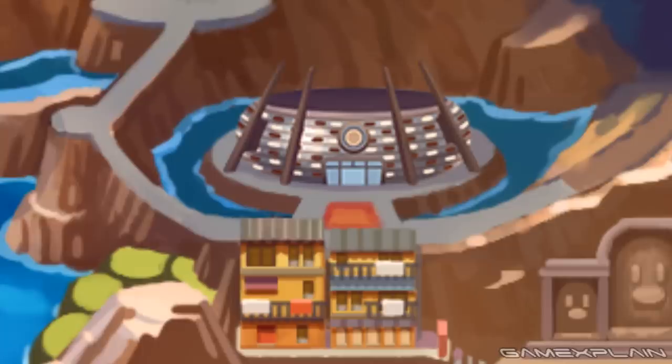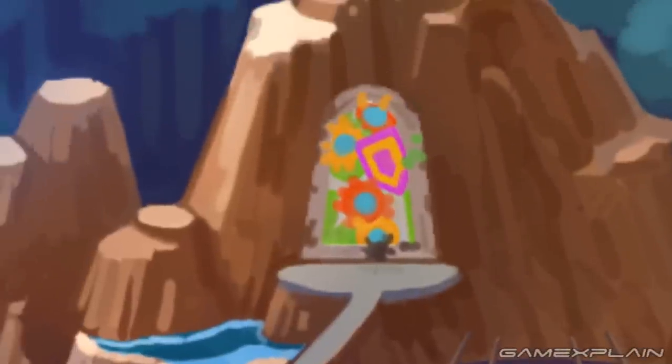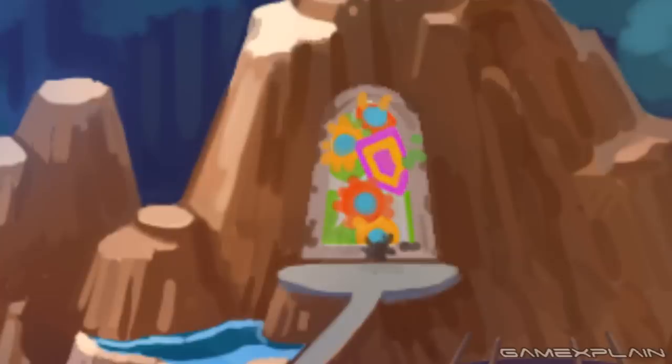We think we have an idea of where Tyranitar could fit in later. To the left of this stadium, we see a giant painted picture displaying gears and a shield. It's possible that this is the companion to the artwork we saw in the south — in our analysis, we stated that the hill artwork was likely connected to the Sword Legendary, and that seems to be panning out considering the shield imagery here.